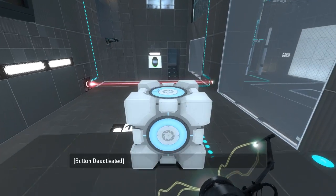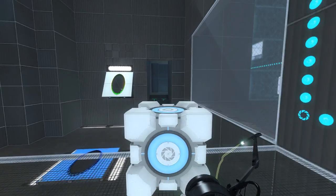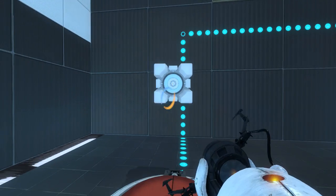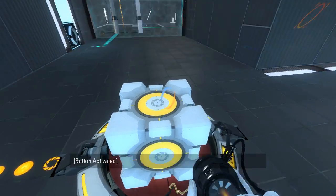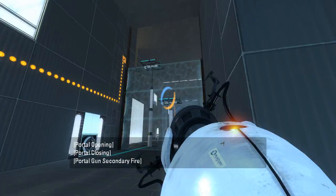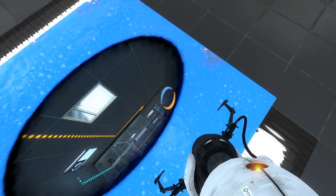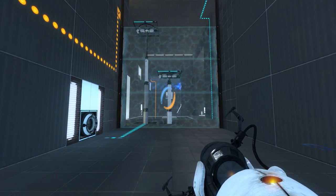Well, there is this other button we have access to, so let's go investigate that, I suppose. It's all the way in here. Let's see what this does for us. Oh! Won't you do that to me, Valve! There we go. Hmm. So how exactly might that be helpful? Well, we can see the funnel portal surface from there.